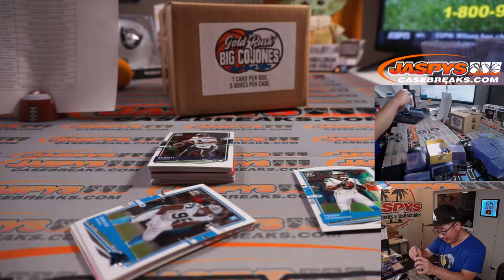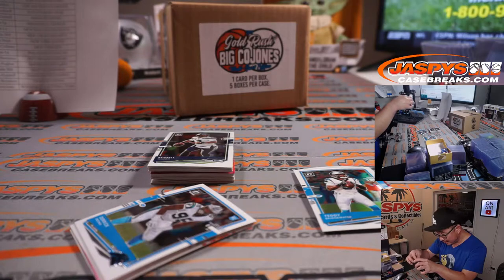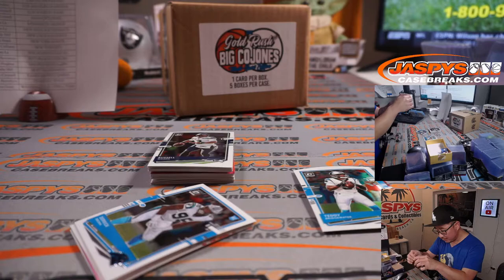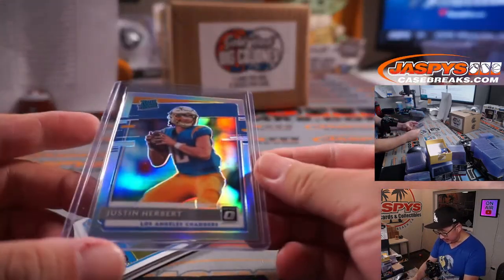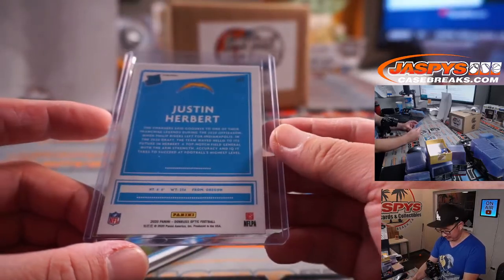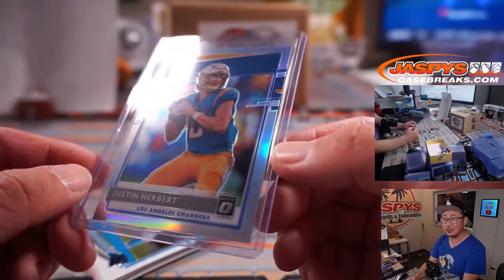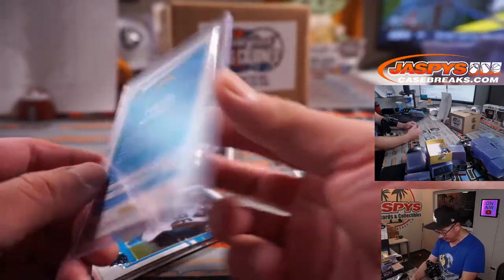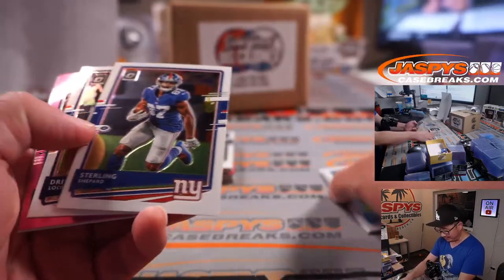Is that on the penny sleeve? Yeah. Is that on the inside? A little dust there, but there you go. Nice. Jason Asher with the Chargers — that's really nice. I mean, I'm just kind of eyeballing it, but if you're lucky enough to get this graded out nicely, he's on his way to having a really nice season.